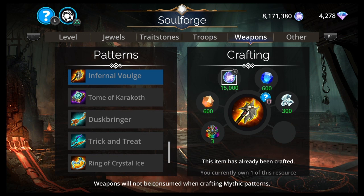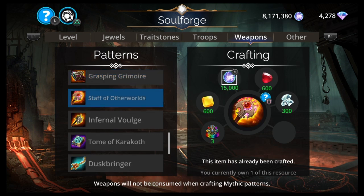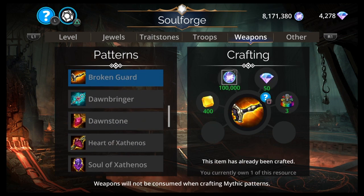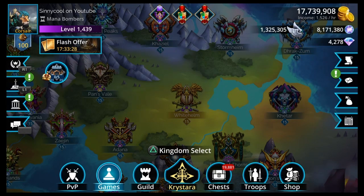Weapons — Infernal Vulge and Staff of Other Worlds are things you're going to use in the world event. By the way, I have a team video for the world event that I put out extra early this week just to see what would happen. Staff of Other Worlds I'm using quite a bit in the world event. Do you want to invest 300 diamonds in just a weapon for one week? That's up to you. Infernal Vulge is another decent one. Those are just two weapons you would use during a week for a restriction, or for kingdom level and power, or for collection purposes — nothing you can't leave this week without.